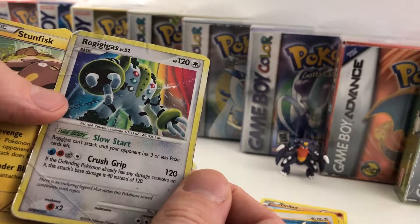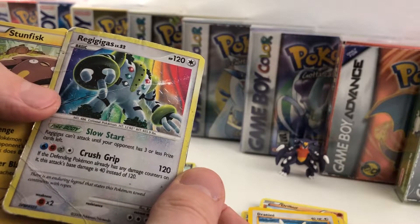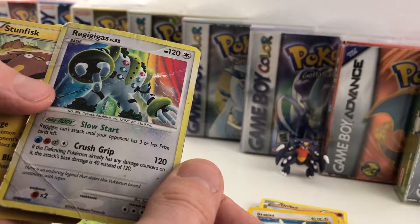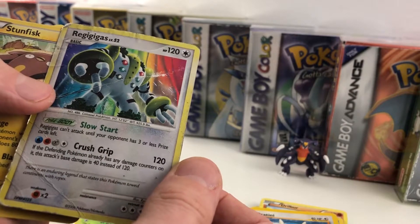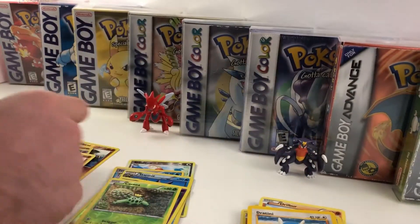Wow, a Regigigas! He's got like four different types you have to use for his move — Crush Grip. If the defending Pokemon already has damage counters on it, this attack's base damage is 40 instead of 120. That's kind of crazy. And it's obviously a rare.